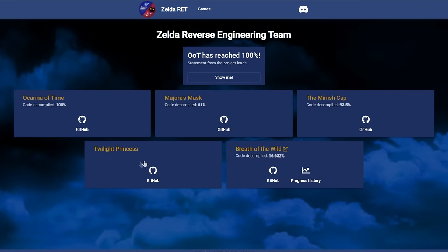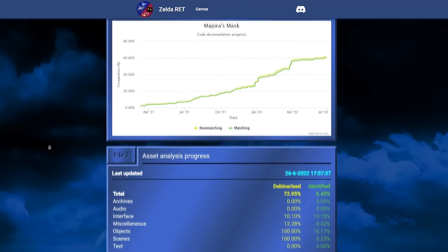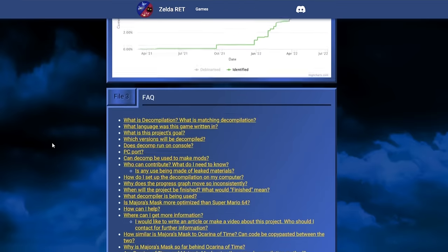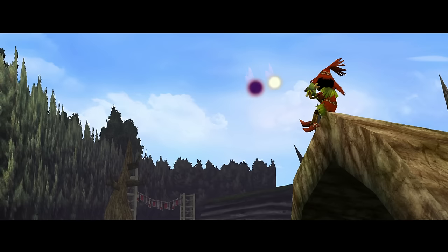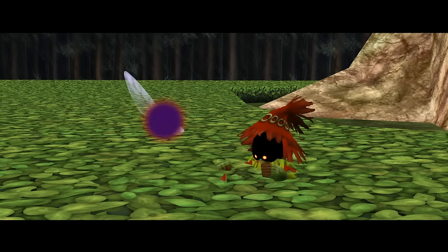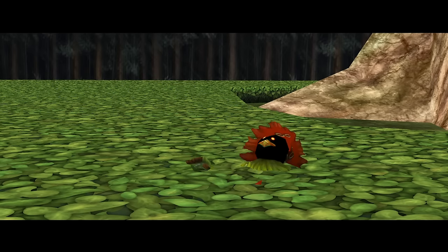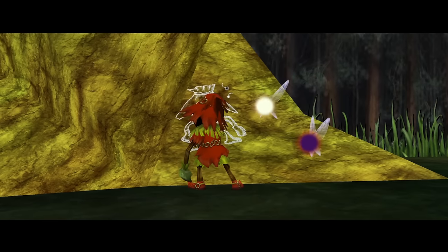Before signing off, I'd like to mention the ongoing decompilation of Majora's Mask. At zelda64.dev you can check the progress of each Zelda game being decompiled. Once fully decompiled, a PC port becomes viable and is most likely to happen — just like it did with Super Mario 64 and Ocarina of Time. When that happens, the PC port will likely become the best way to play, given all the possibilities for improvement.